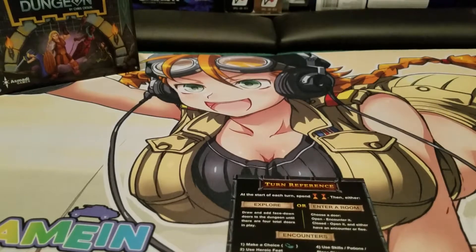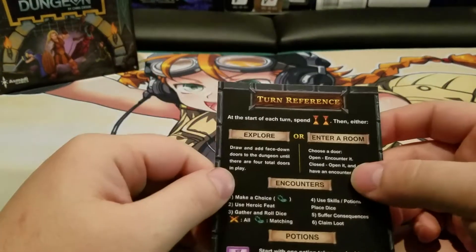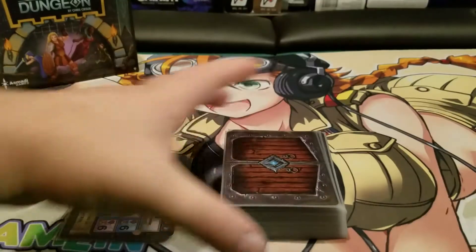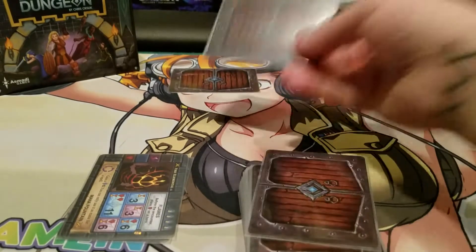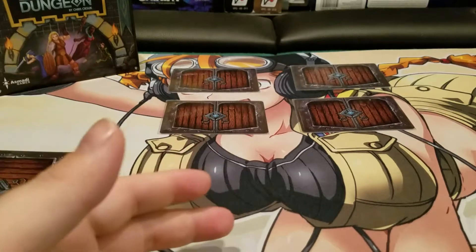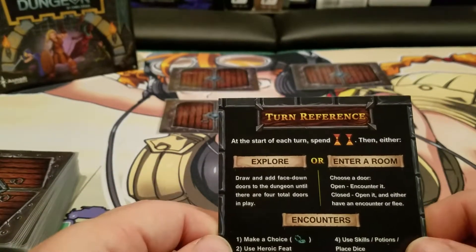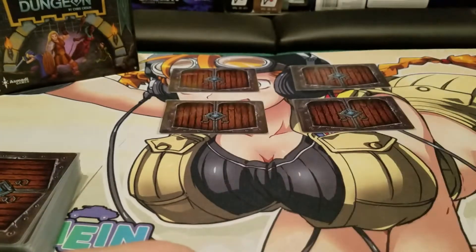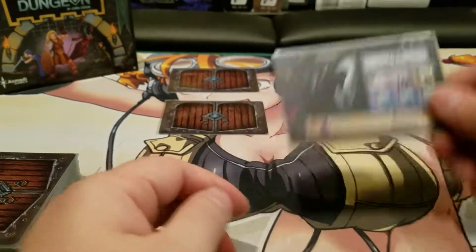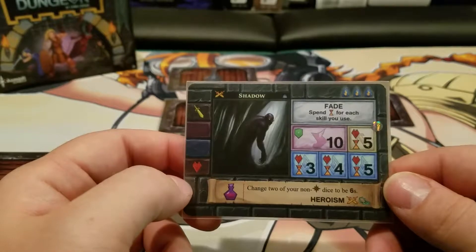So let's go over a turn really quick. On your first turn, the first thing you're going to do is spend two time — just discarding two cards off the top of the deck. Then explore, because we don't have any doors available: take the top cards of the deck and fill up all of the explore spots, there should be four of them. After you've gone through exploring, you have to spend two more time — discard two cards — to open one of the doors. You'll pick a door, and this is the point where you choose to either encounter it or run away. If you ran away, you'd simply put the card back where it was, spend two more time, and open another door.